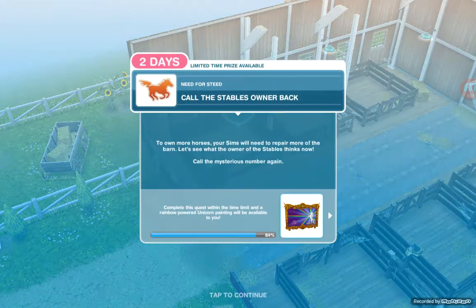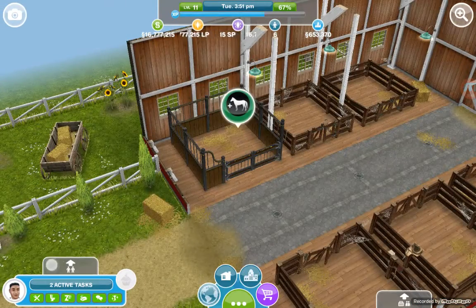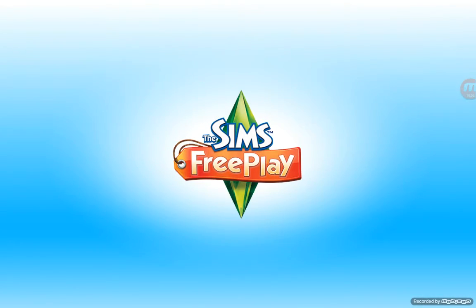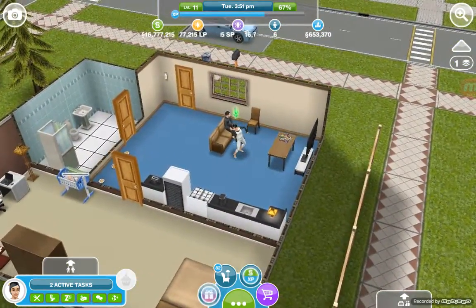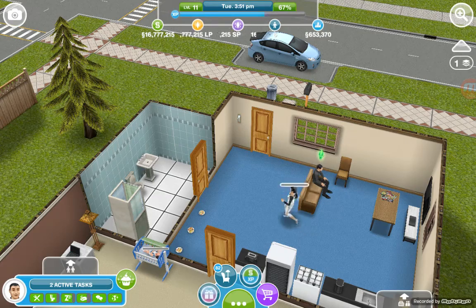Next task: call the stable's owner back. To own more horses your sims will need to repair more of the barn — let's see what the owner thinks now. Call the mysterious number again. This is a lot of going back and coming to the stables, so I'd recommend keeping one sim in a house with a phone and another one at the stables — that can save you a bit of time.